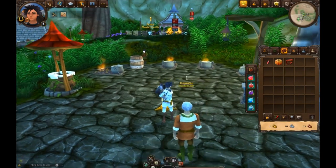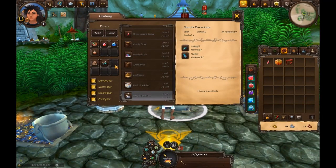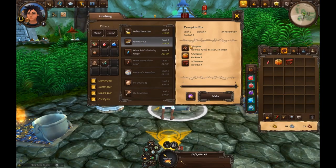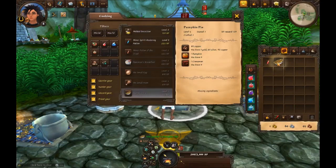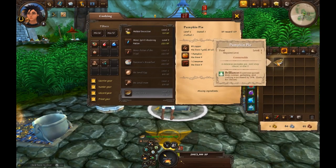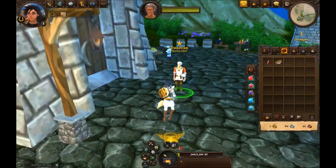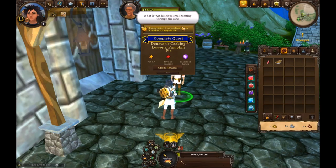Now we're going to make pies — pumpkin pie! It requires a pumpkin and a cinnamon, and he gave us one of each. Pumpkin pies are great: experience gained from combat, gathering, and crafting is increased by 10% for two hours. It's always a good time for pumpkin pie.